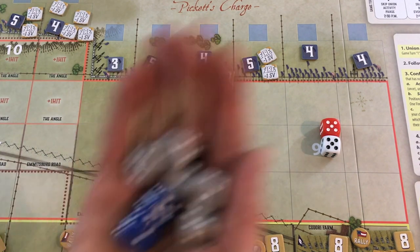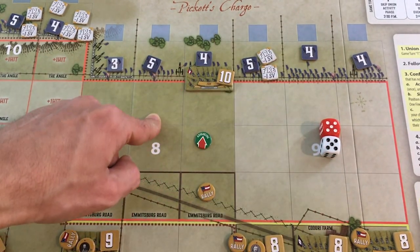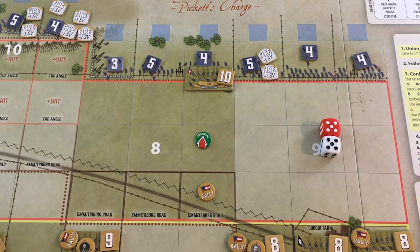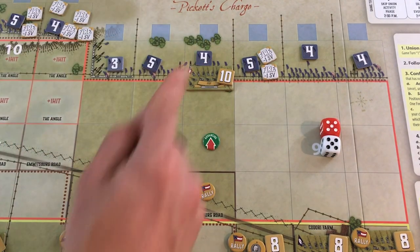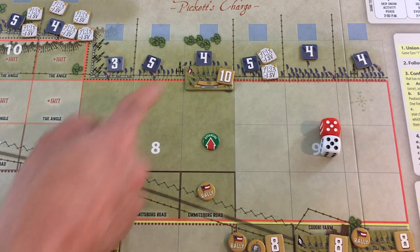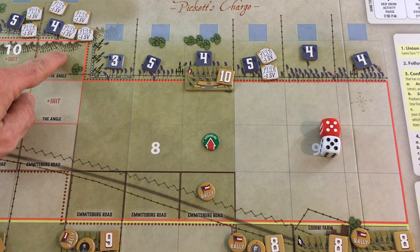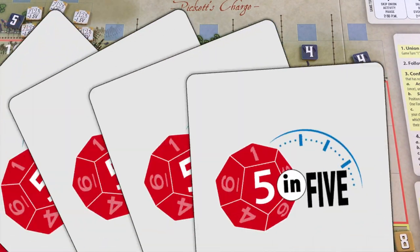The strong use by the game of random elements and random events — we'll talk about both of those in more detail later — and the way the battle lines kind of shift and things appear and different sides get attacked in different ways each time you play gives each game its own unique feel, even though you're doing the same basic thing: charging in Pickett's Charge. It creates moments both comedic and tragic and dramatic that can be quite memorable.